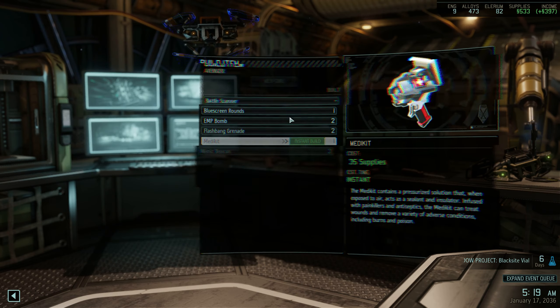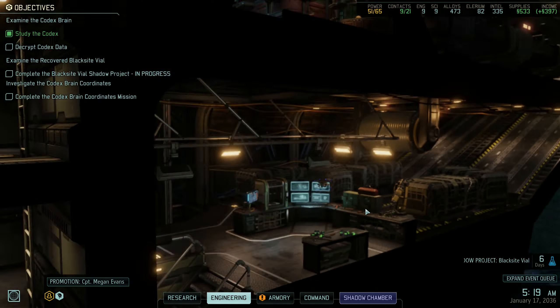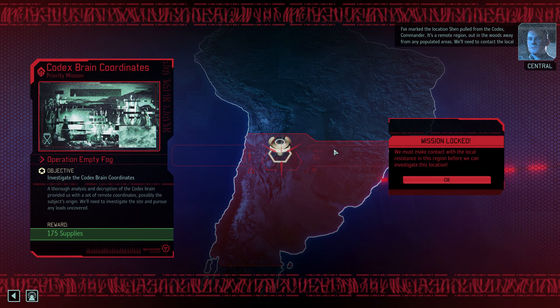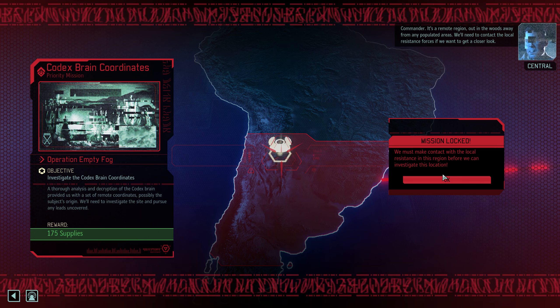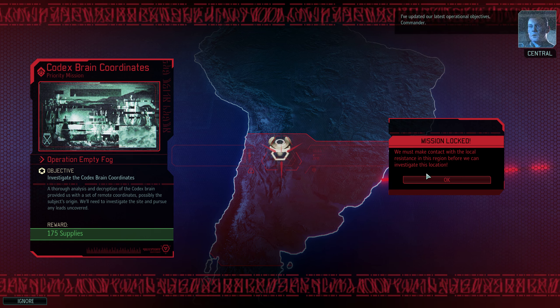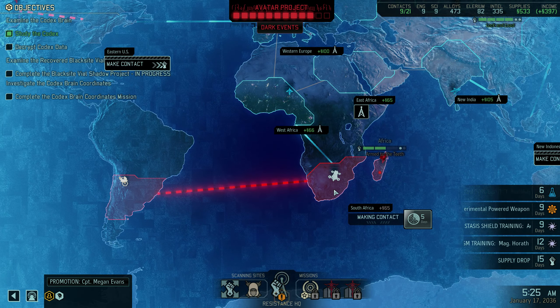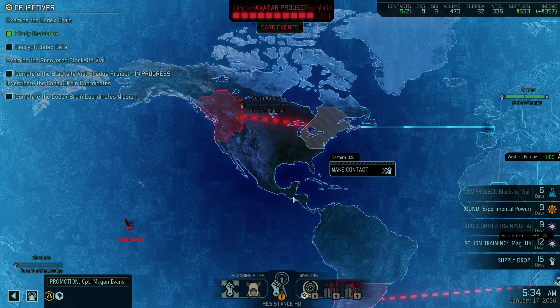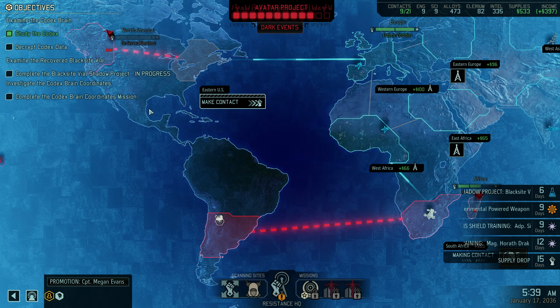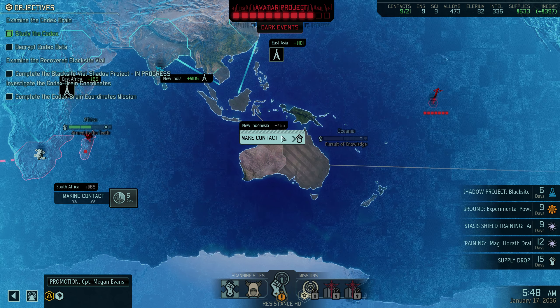I can't remember what would give me the best grenade launchers — maybe we won't get them. I've marked the location Shen pulled from the Codex — it's a remote region out in the woods, away from any populated areas. We'll need to contact local resistance forces to get a closer look. We're actually going the right way by making contact with South Africa. We're not that far away from getting all regions under our command — pretty happy about that.